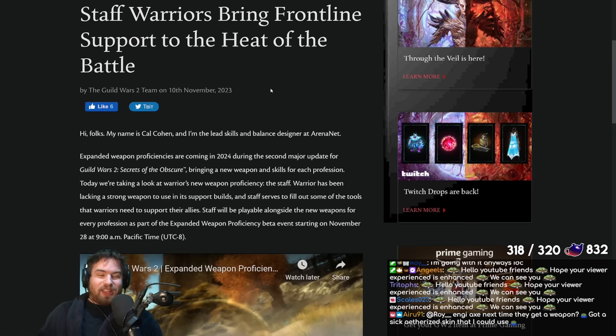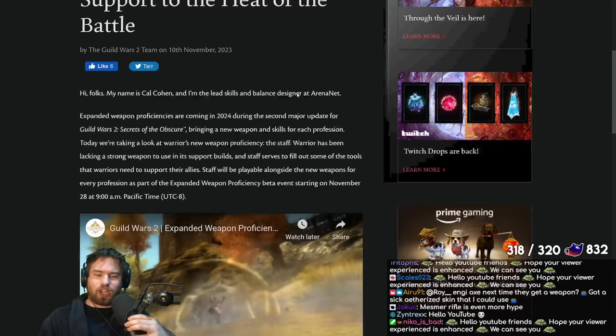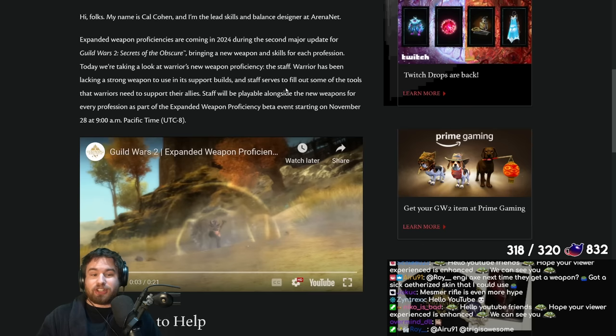Get ready for that one — that's going to be fun. But today we're talking about Warrior Staff, which is going to be a support weapon. Warrior has been lacking a strong support weapon to use in support builds, and Staff serves to fill out some of the tools that Warriors need to support their allies.